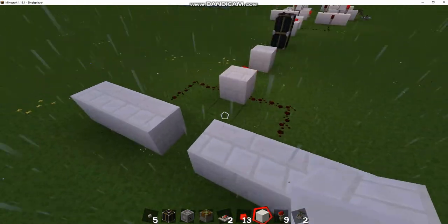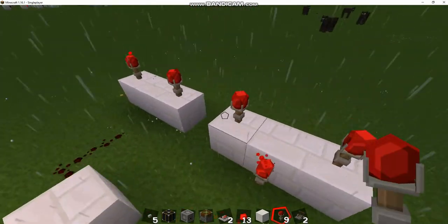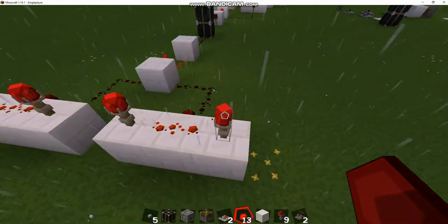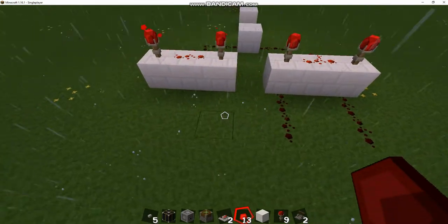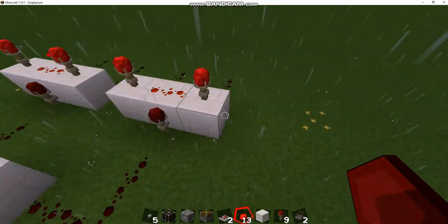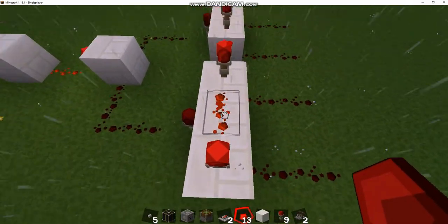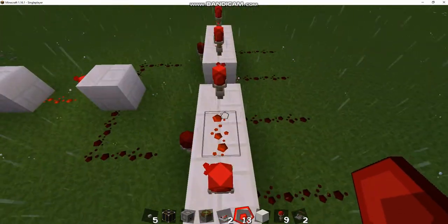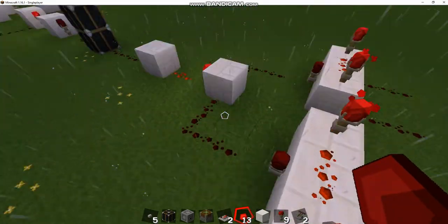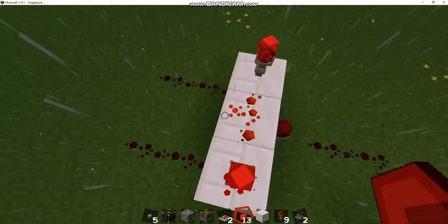After that you're going to build two AND gates. The smallest footprint for an AND gate is built just like this: you take three solid blocks and three torches, connect redstone over the top, and that is a functioning AND gate. The reason this works is because an AND gate only outputs if both inputs are on. This torch is the output, and this redstone powers the block — only when both of these torches are unlit will this turn on.